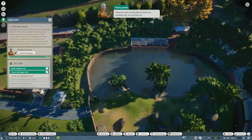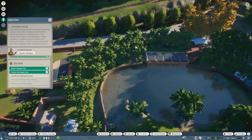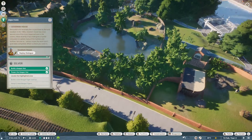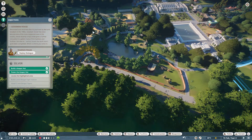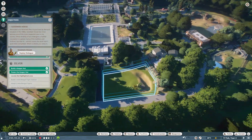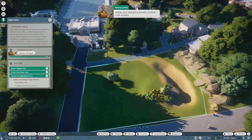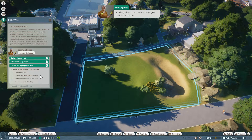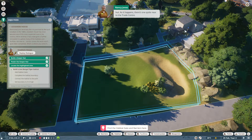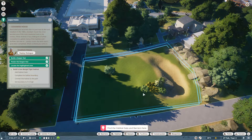Bengal tigers — we want to adopt some, but there's nothing ready for them yet. Head on over to the plot of land marked out — it's not too far away. I kind of wonder about this hippo habitat; that water doesn't look like it's deep enough. Your next job is to build a tiger habitat from scratch. Don't forget the habitat gate — it's always best to place it close to the keeper hut, and there's one quite near to the trade center. So I think I'm going to call it right here — we've achieved the bronze objective and we're partway through the silver objective.